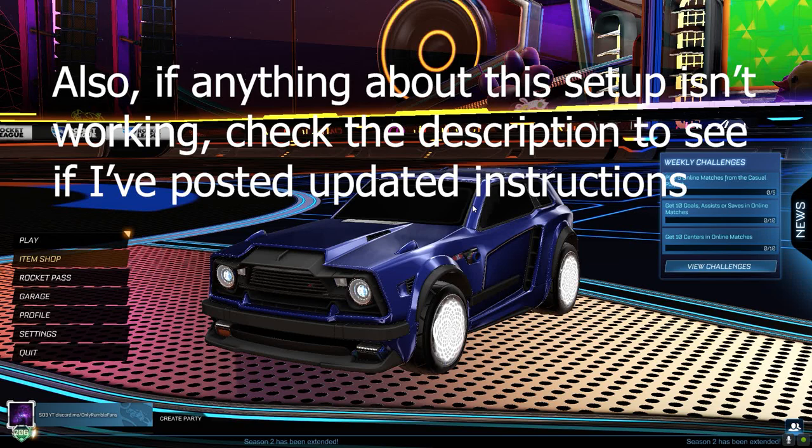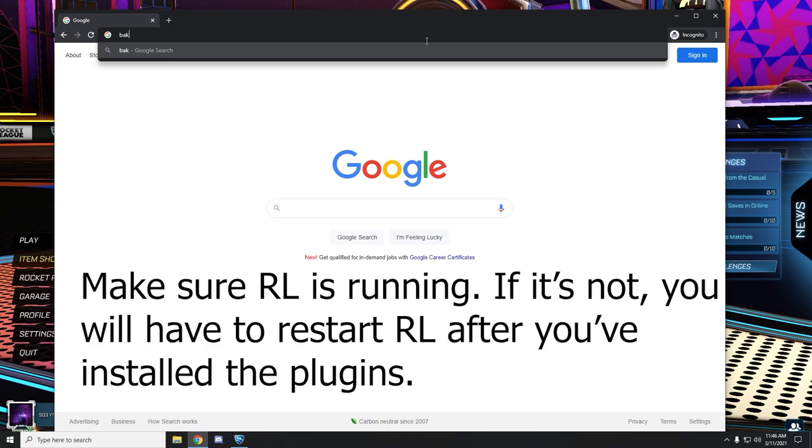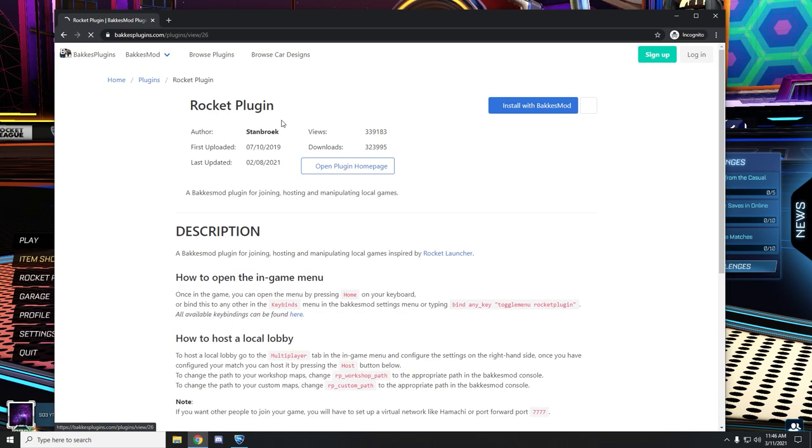You need to be on PC — Steam or Epic is fine. What you need to do is have Bakkesmod. After you have Bakkesmod, go to Google, search up Rocket Plugin just like I did there, and install with Bakkesmod.